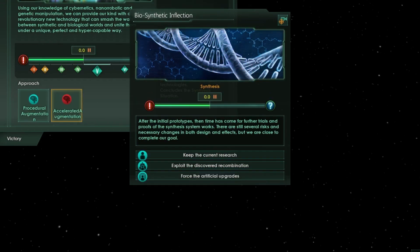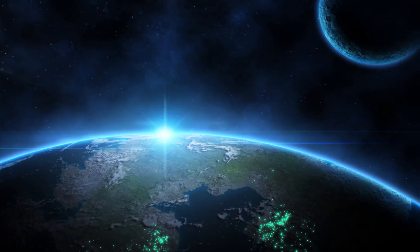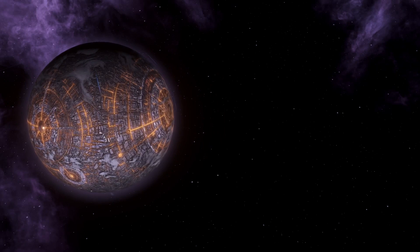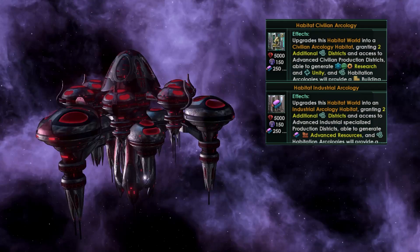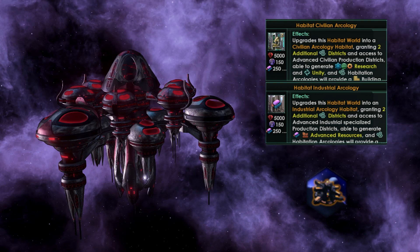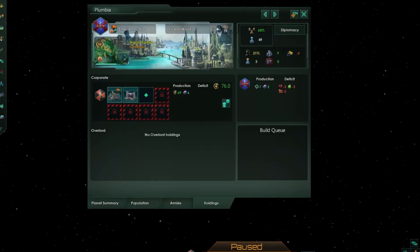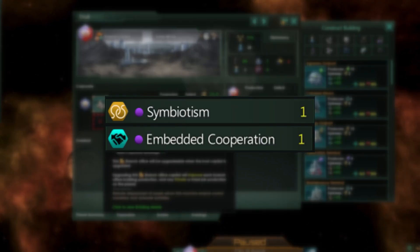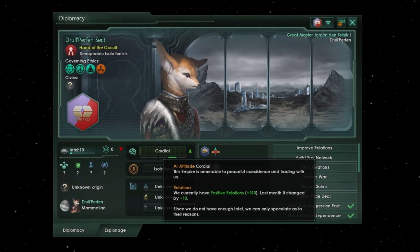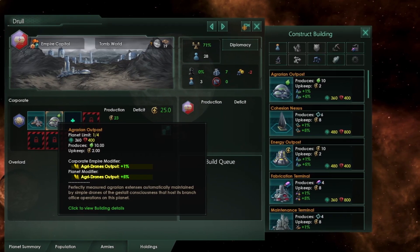Other vanilla mechanics have also been reworked. Arcologies can be specialised into academic, administrative and military arcologies. The same also applies to habitats if you have the sidereal arcologies ascension perk and a fully upgraded habitat. Branch offices get 8 slots and now have capitals, with each upgrade increasing the output of your buildings. Gestalts also get branch offices if they have the following civics and relations above neutral with the chosen empire — their buildings don't add jobs, instead they add modifiers benefiting the host and the corporate empire.